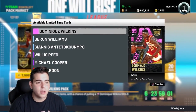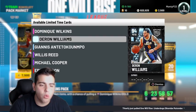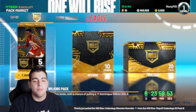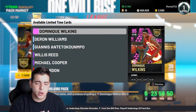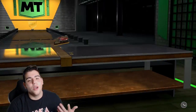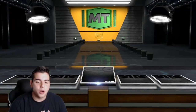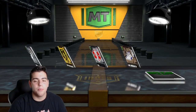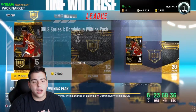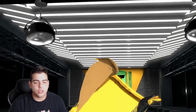In these packs we got Dominique, we got Deron Williams, we got Giannis, Willis Reed, Cooper, Eric Gordon. Today we're looking to get Giannis — I'm the biggest Giannis fan as you can tell by my banner on Twitch and YouTube. We're gonna pull about 200,000 MT worth of these packs, about 20 packs.